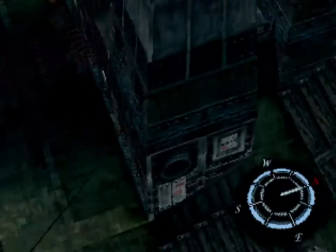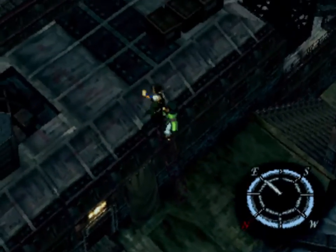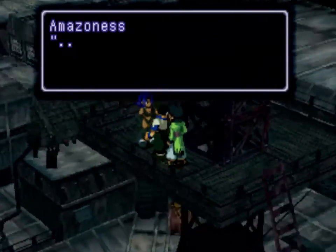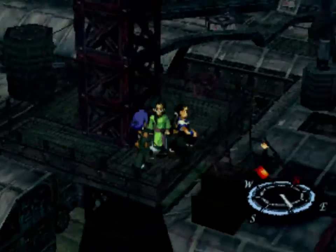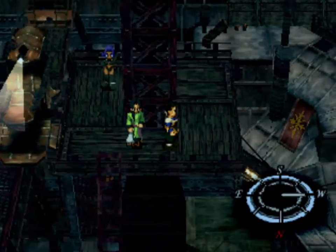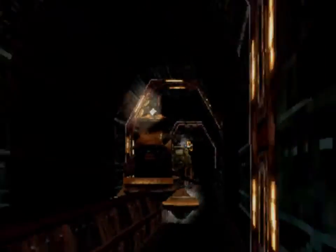There's the tower we want over there, so let's head over there. Just loop around here and up the stairs. You can redo this segment as many times as you need in order to get it — I'm not great at it because of weird camera angles, but she can't go into the arena. So it's time. Tonight's train will be coming through here. If we wish you success, maybe we can meet again. Basically all you're doing is jumping on the train, but it doesn't always work very well. There we go — I got lucky on that one. Sometimes you jump and it looks like you're going to make it and then you end up on the side of the cart and fall off and get a chance to redo it.